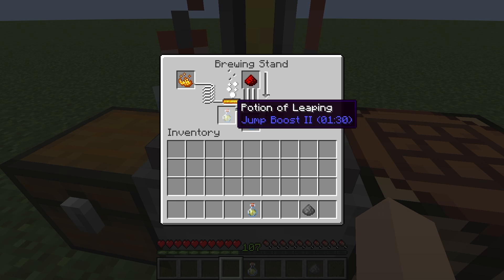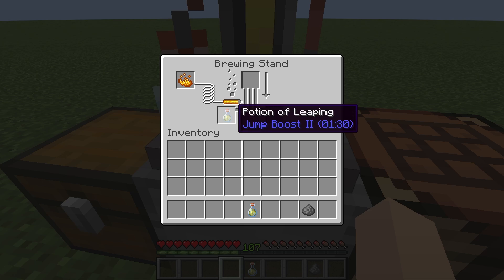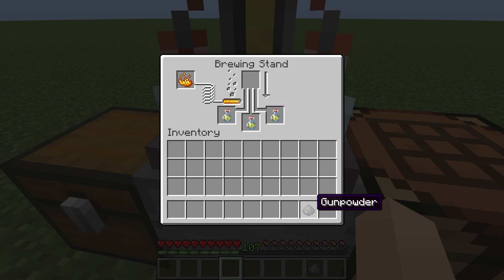You can't make this potion last any longer, but if you want the normal potion to last longer, just add some redstone dust and wait once again. As you can see, you will have a potion of leaping that will last eight minutes. If you want to turn these into splash potions, just add some gunpowder and wait once again.